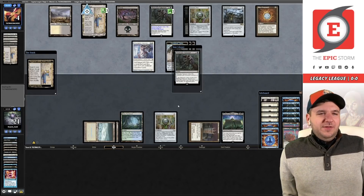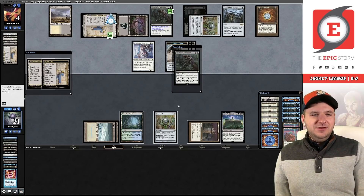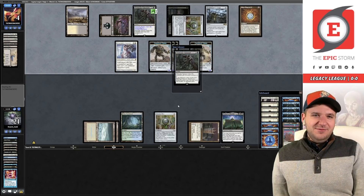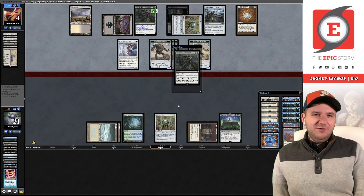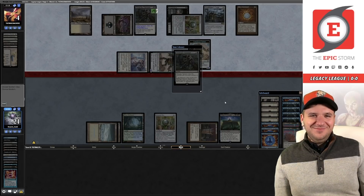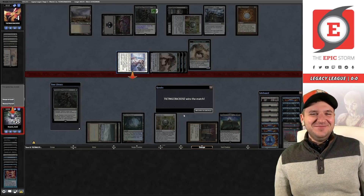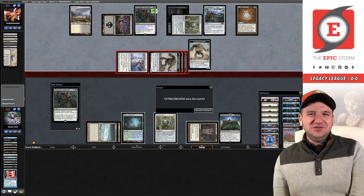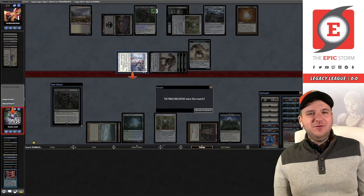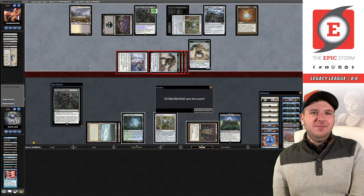Apparently we made the wrong choice with the Tendrils — should have known about Swords to Plowshares. I needed you to carry me and you weren't there. It's 100% your fault and I accept no responsibility in this loss. On a serious note, my decision didn't pan out — it happens. Our opponent happened to have some pretty good cards against us; I'm not going to worry too much. We're going to get the next one.